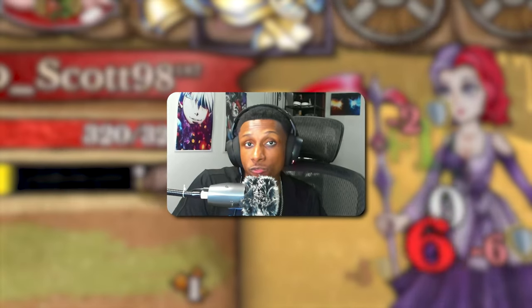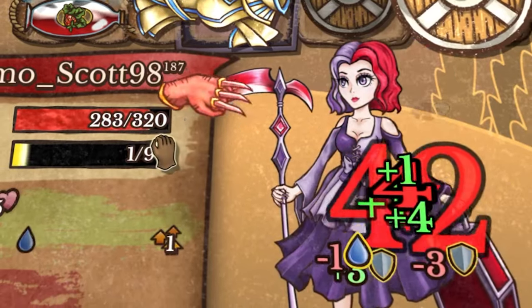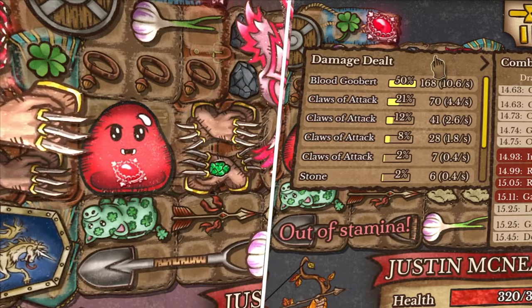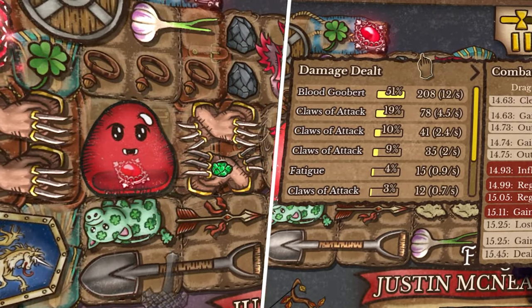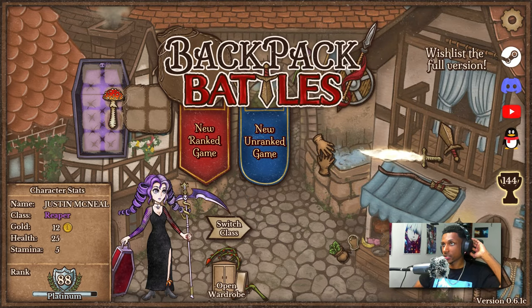There's a super strong build that I don't see a lot of people rocking in the Backpack Battle space. In my opinion, it's one of those underground builds that could become one of the best builds in the game if popularized. Let me introduce you guys to the critting blood goober — feel free to try this build out for yourself, and I hope you guys enjoy.